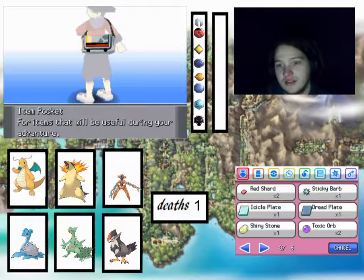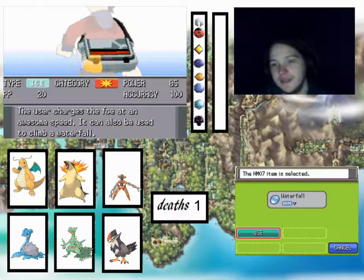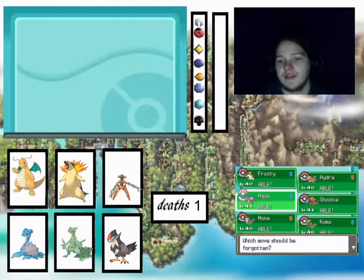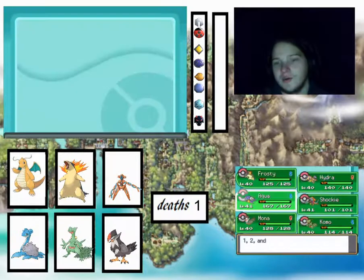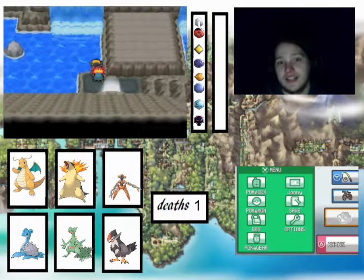Let me go to Waterfall — HM07, Power 85, Ice type. It's Ice to meet you! We're going to teach it to Aqua, because I think Aqua is the only one that can naturally learn it. And I think we're going to get rid of Solar Beam — Solar Beam is really good, but as we don't have a mon with Sunny Day, it means it's just going to take two turns, which gives your opponent two chances to hit you.